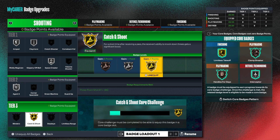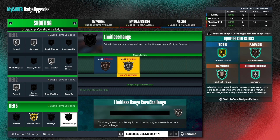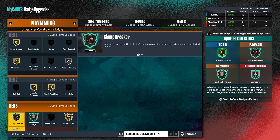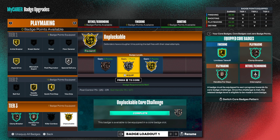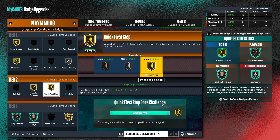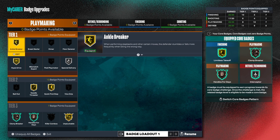We also got gold catch and shoot — I just put that on there. I need to add deadeye; I've been telling my subscribers I'm going to put deadeye on my build and I ain't did it yet. We can get limitless range on silver, which may be a badge I use instead of catch or shoot. For the playmaking, I got two badges to gold down here. I'm going to try to cord unplugable, and then put clamp breaker up higher. We got quick first step on gold, needle thread on gold, special delivery silver, hyperdrive gold, and anchor breaker gold.